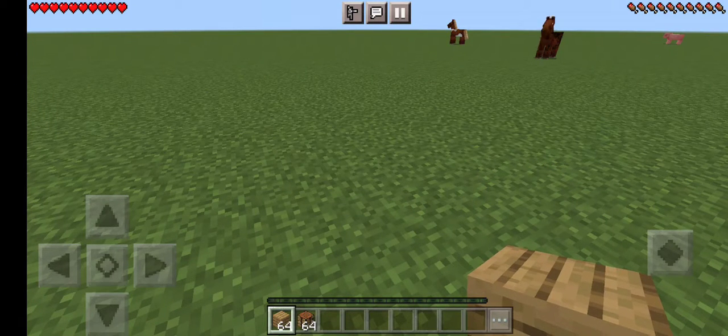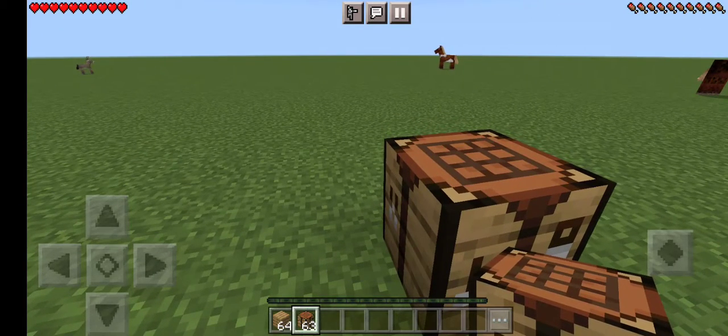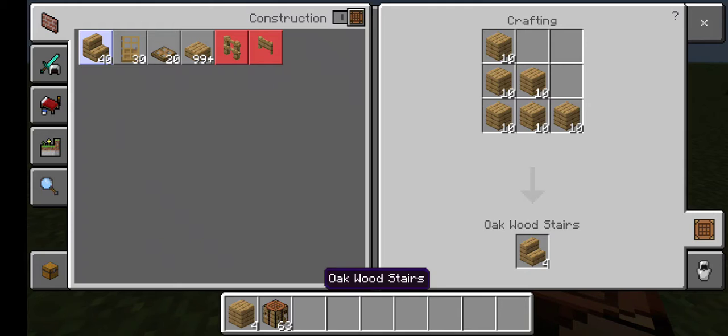I know there are a lot of inconsistencies with Minecraft, but this is one I've noticed recently. So, you place your crafting table down. I want to make some stairs, so you go ahead and do that.